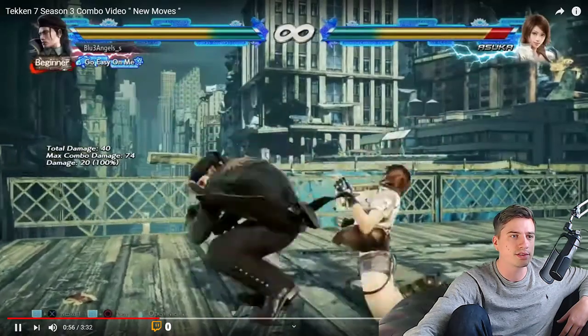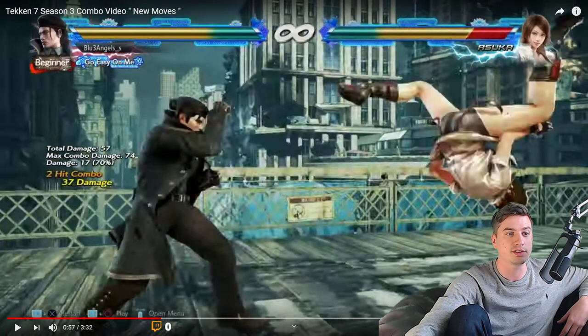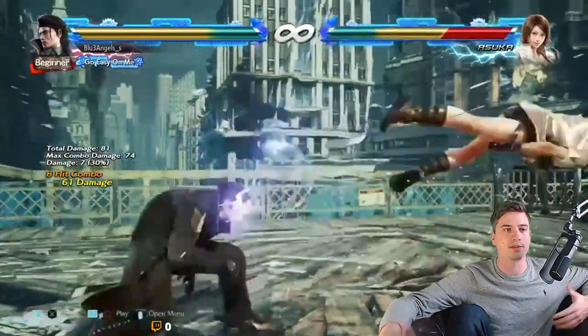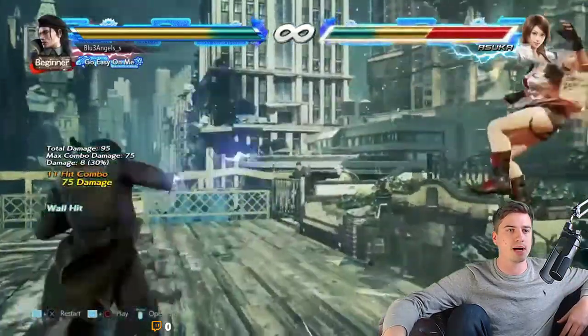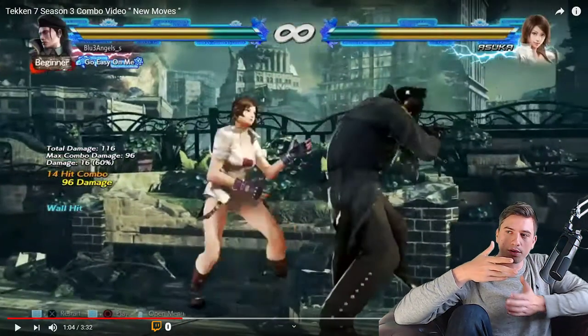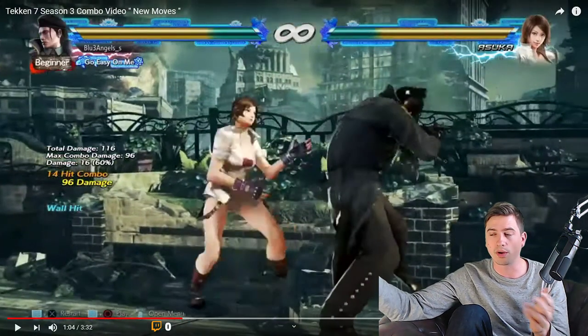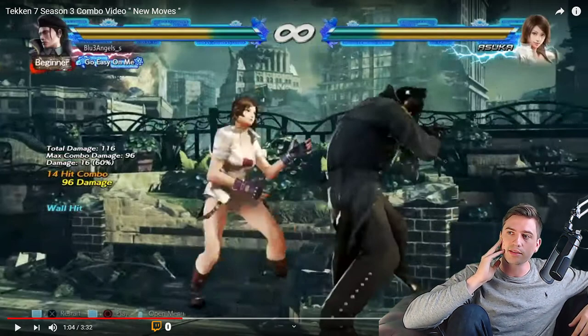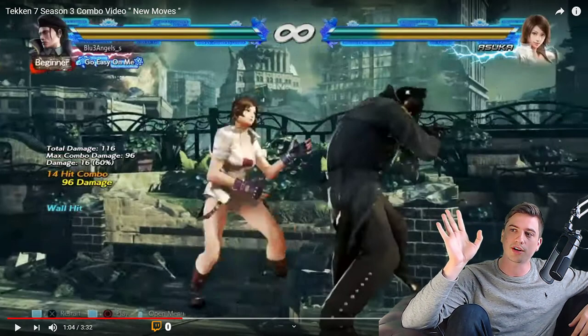Look at this Dragunov combo because it just shows my points to 100%. Dragunov will, with ease in Season 3, combo you from one wall to the other wall, no matter how big the stage is. The wall travel in Season 3 is just astounding on a lot of characters, and the damage is off the charts.